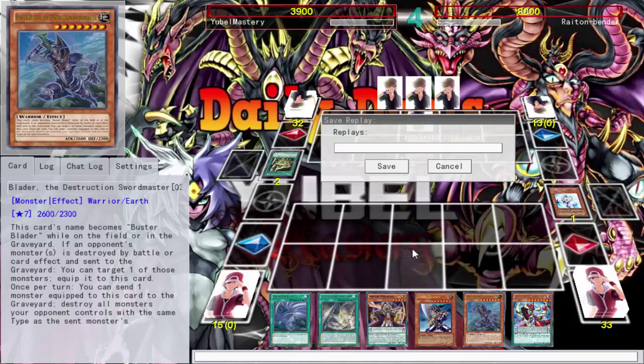Despite synchro summoning being good, it still wasn't accessible to everybody. What if you're not running tuners? Then you can't synchro summon. So they made Exceed summoning — the ultimate accessibility. All you need is the same level. Everybody runs monsters, and you've got the same level most of the time. Xyz summoning is very powerful but accessible to everyone. The mechanic where materials go to a weird place and effects cost detachment made it somewhat balanced. But you're still taking two monsters to make a boss monster.